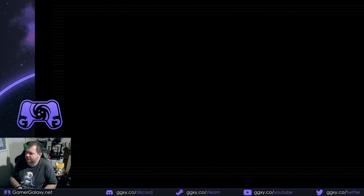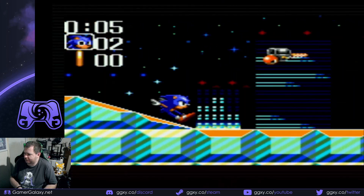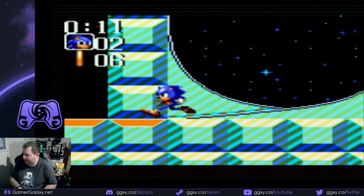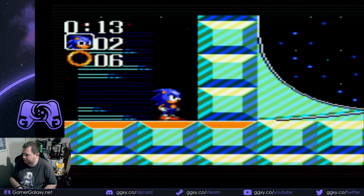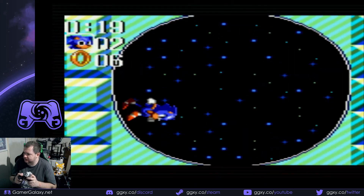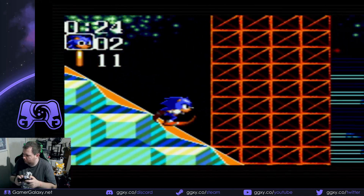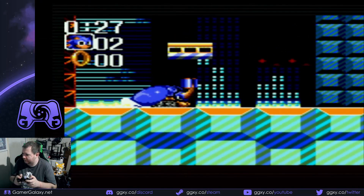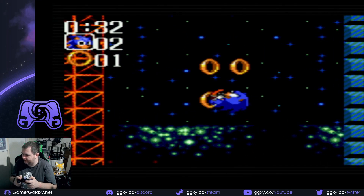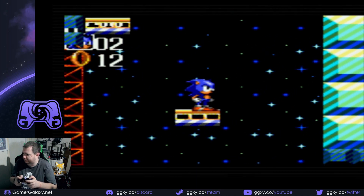There's also a move in this called the Super Peel Out, which also started in Sonic CD. However, I have never heard of it. It's where if you look up and do this, you get this spin. I don't know what the point of that is. I either never did it in Sonic CD, or it never referred to it by name, because I didn't recognise it.